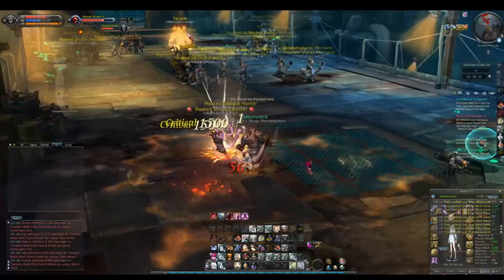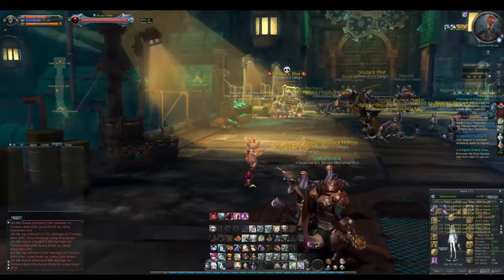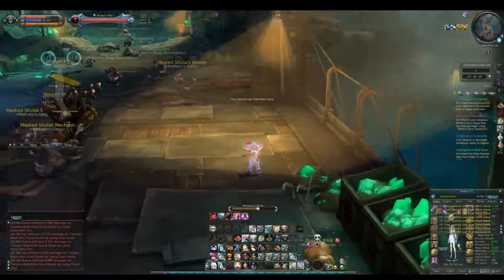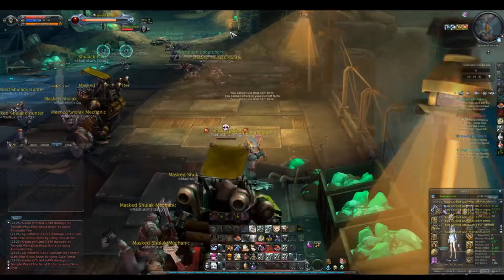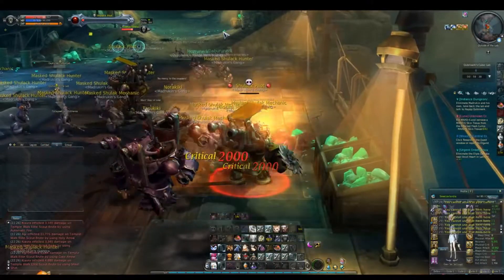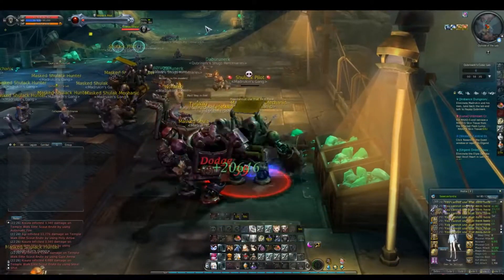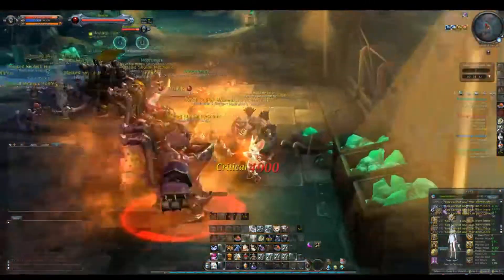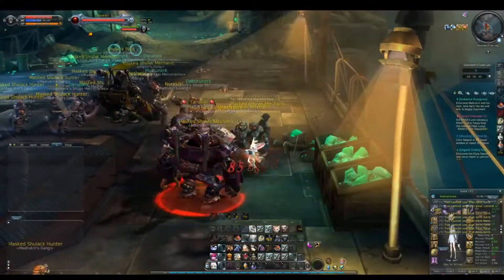Sometimes you'll see over here by Z-Sky a Shugo or a Cube — sometimes just the Shugo, sometimes just the Cube. I don't know what makes them spawn and what makes them not spawn, but if you do see that, you'll get an extra cube, which is lovely — a little bit of extra stats.